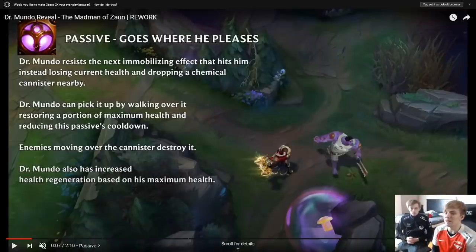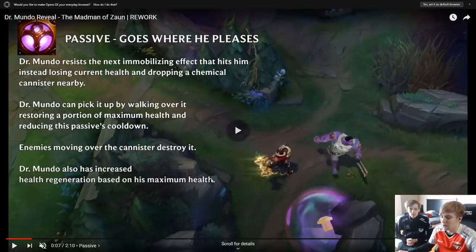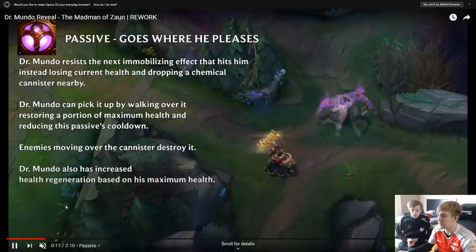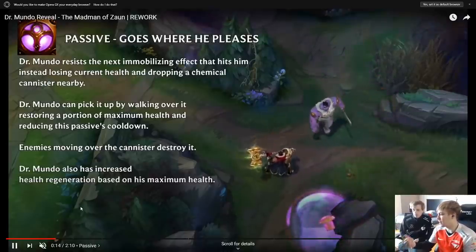So the passive — 'Goes Where He Pleases' — they kept that. Dr. Mundo resists the next immobilizing effect that hits him instead of losing current health, and drops a chemical canister nearby. Dr. Mundo can pick it up by walking over it, restoring a portion of maximum health and reducing the passive's cooldown. Enemies can walk over the canister to destroy it. Dr. Mundo also has increased health regeneration based on his max health. My initial thought watching this is: Malzahar meets Poppy.